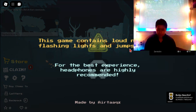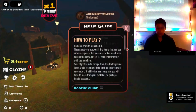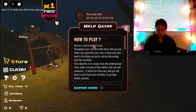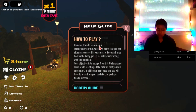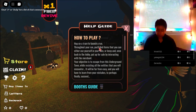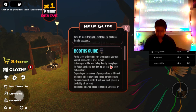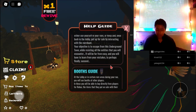This game contains loud noises, flashing lights, and jump scares. For the best experience, wear headphones. Okay, so this is going to tell us how to play. I'm on a tram. Throughout your run you'll find items that you can either use yourself or keep and, once back in the lobby, put up for sale by interacting with the merchant. Your objective is to escape from this underground town while resisting all of the entities you will encounter.